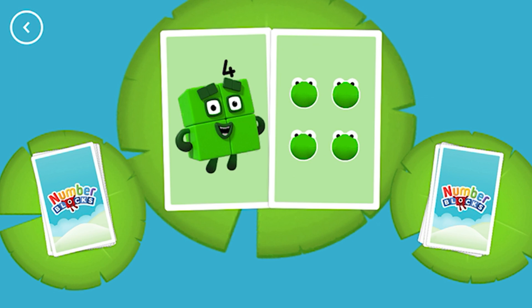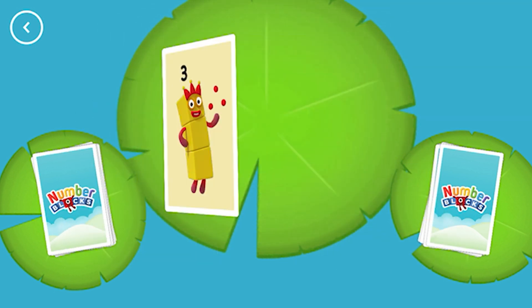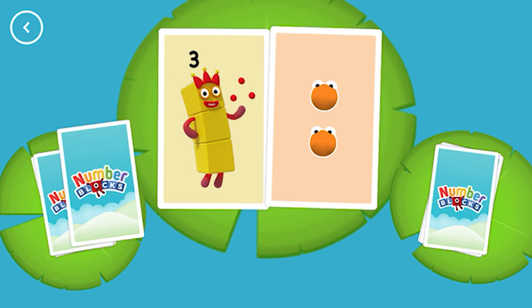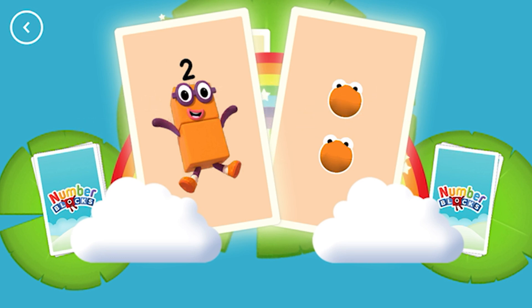Four. Snap, you've found two cards that show the same amount. Three. Two. Two. Snap, you've found two matching values.